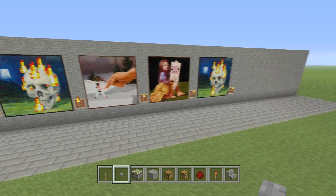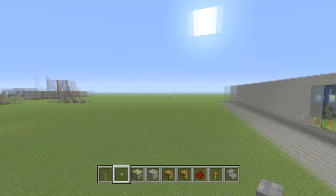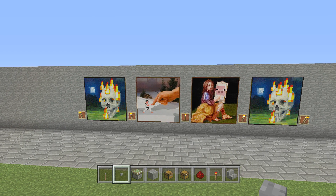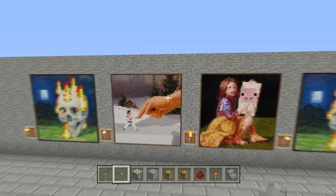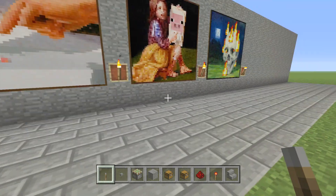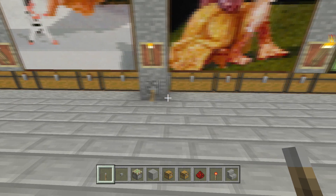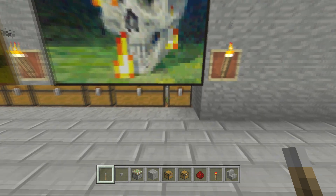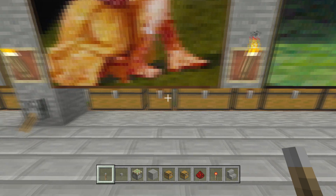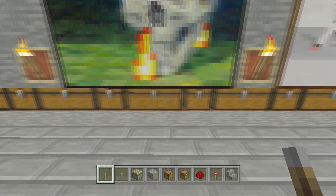Hey guys, Skimmy here from Skimmy6Gaming, coming to you from tutorial world with tutorial love. Today we are going to be doing a really easy super secret chest. The best way to use this one is with nothing — so nobody can see it — but if you throw a lever down and flick it, you can have so much storage. You could easily replace any of these with crafting tables, furnaces, brewing stands, ender chests, all kinds of stuff.